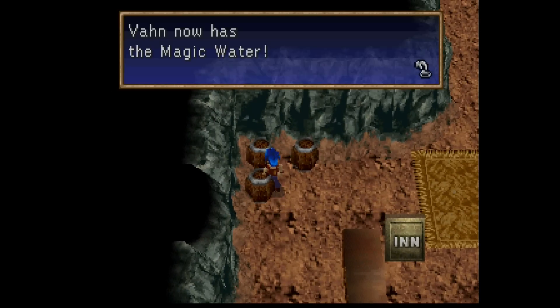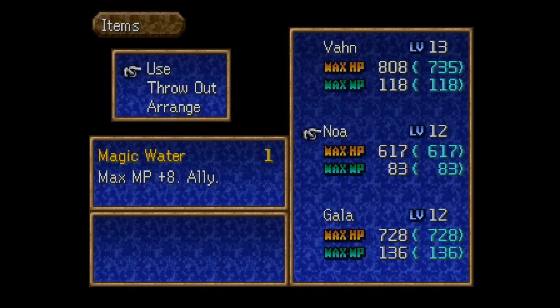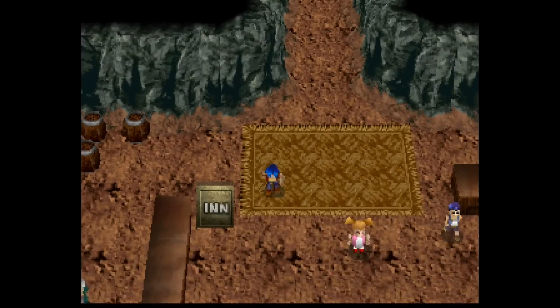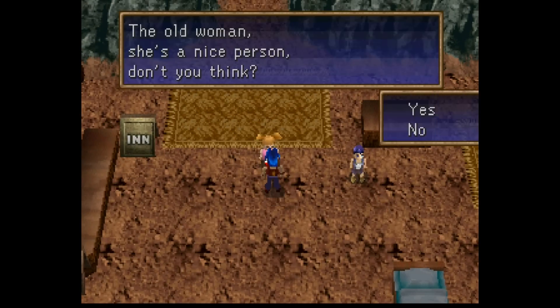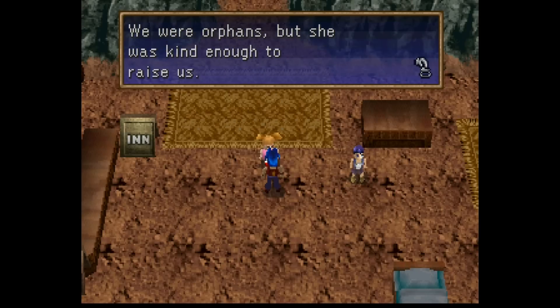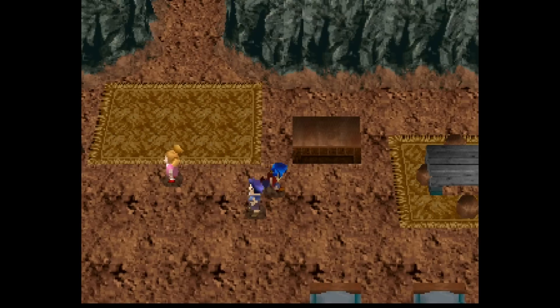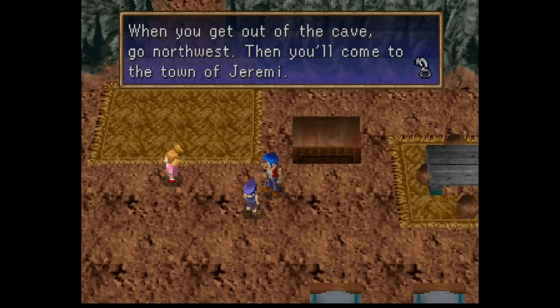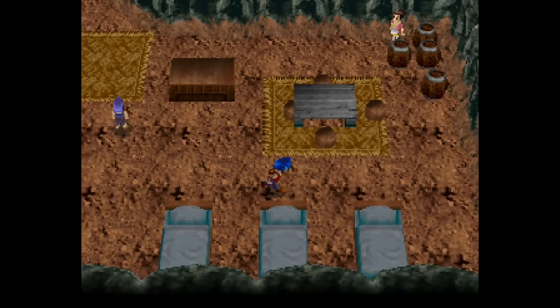If we inspect the barrel over here, we'll find a magic water — so the winner for this lot casting is Noah. Yay, go Noah, enjoy your magic water. Let's take a quick moment to talk to these kids. "The old woman — she's a nice person, don't you think?" "We were orphans, but she was kind enough to raise us. The Sepikis Islands to the north are covered by the mist. Be sure you have everything you need. When you get out of the cave, go northwest, then you'll come to the town of Jeremy. I've heard it was a beautiful town famous for an amazing tree and the sky gardens." He mentioned an amazing tree — could it possibly be a genesis tree?